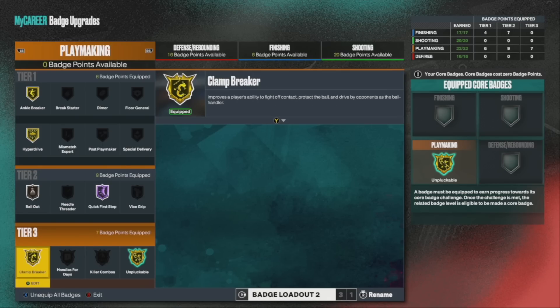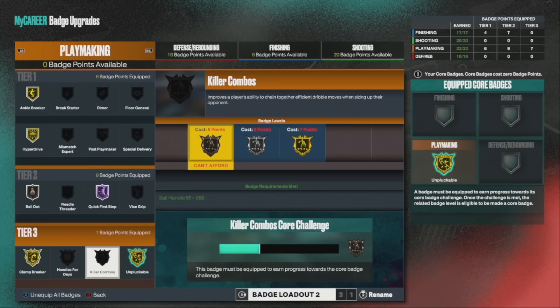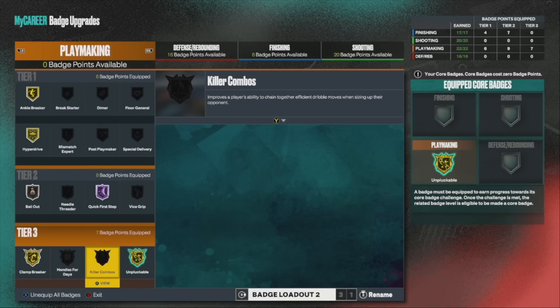I actually added Clam Breaker — this is such a great badge for ISOs, 1v1s, and rim runners. It's crazy, trust me. I cheese with this build a lot. All you gotta do is get on the outside shoulder of someone and you will bump straight past them. A very, very good badge.